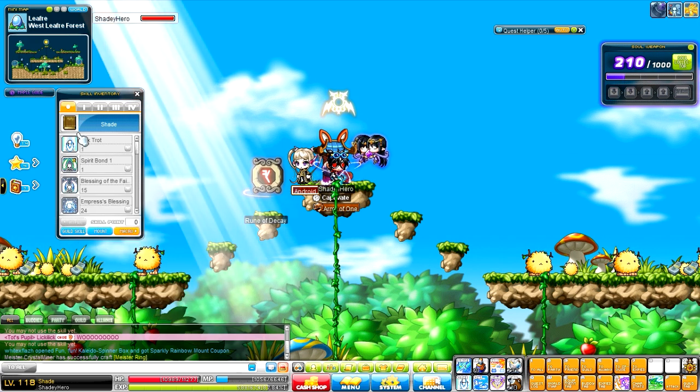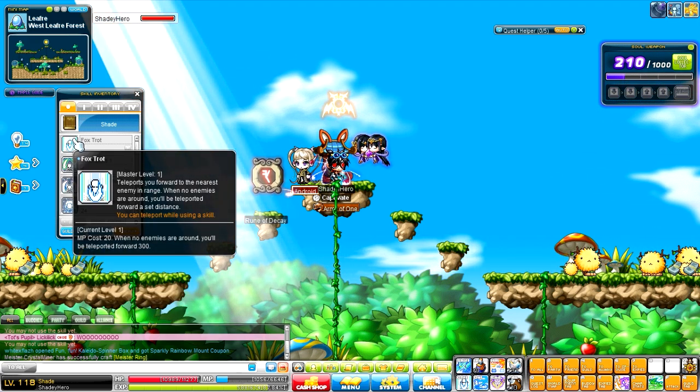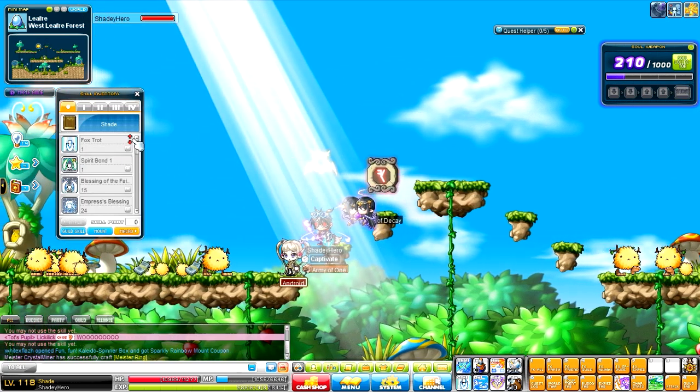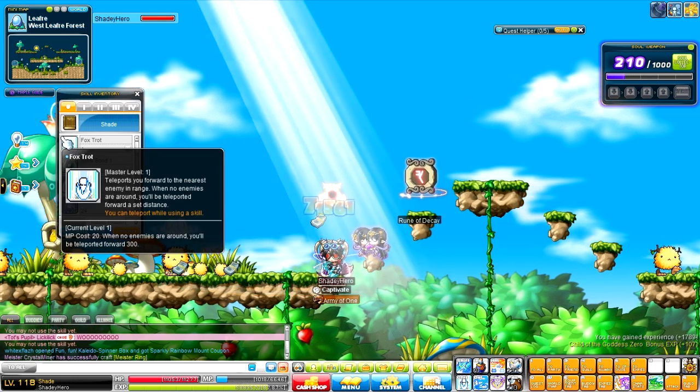We're going to jump right in. Our beginner skills, we have Foxtrot, which is a Teleport skill, but it's really different compared to the other ones. What'll happen is, if you're not around enemies, you'll go 300 units forward, but if you are, it'll teleport you right in front of them, and you just rack them up.